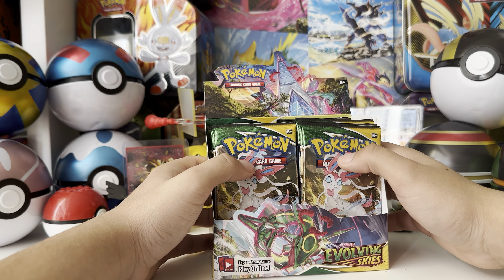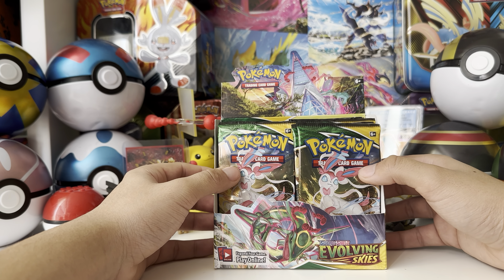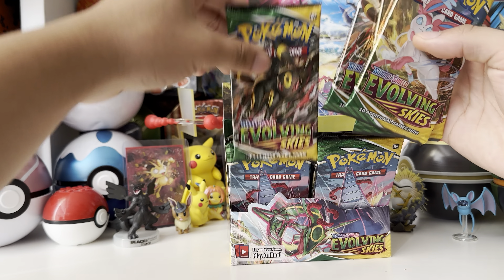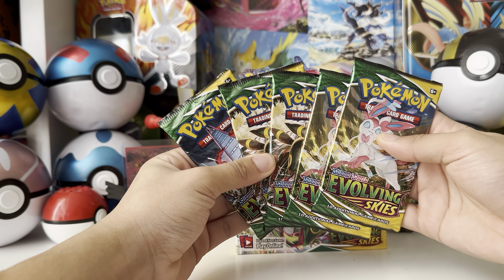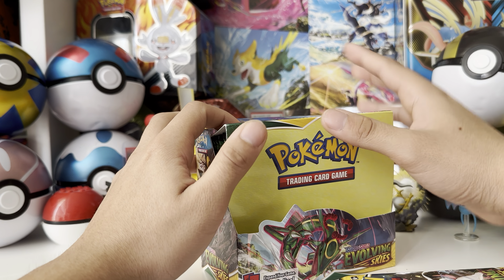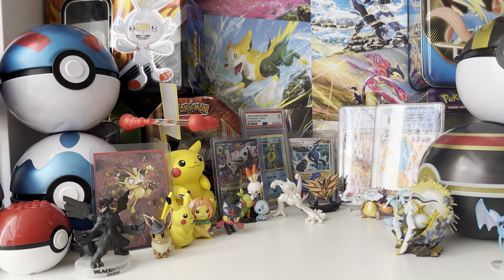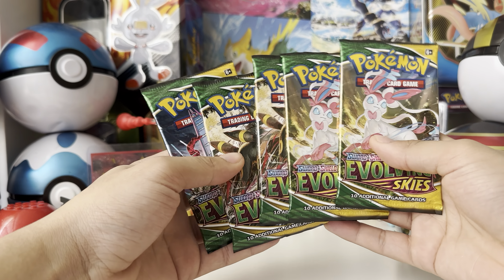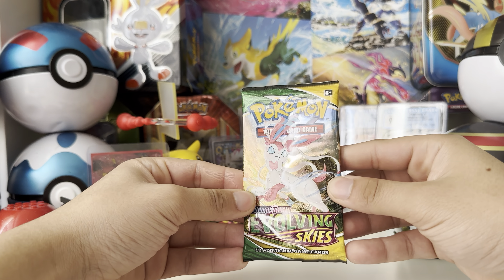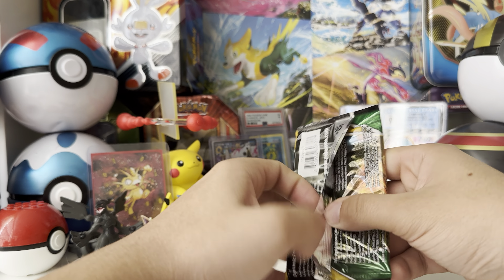Hey guys, what's up! So today we'll be opening up some packs from the Evolving Skies booster box that I ended up getting. I wound up getting five packs here, and we'll be opening them up. Thank you guys so much for all the support on the recent content — you guys have been absolutely killing it. Let's just get right into it, open up these bad boys, and see if we can get anything good. The main card I'm really looking for is the Rayquaza — that alternate art is awesome, that's the card I really want the most.